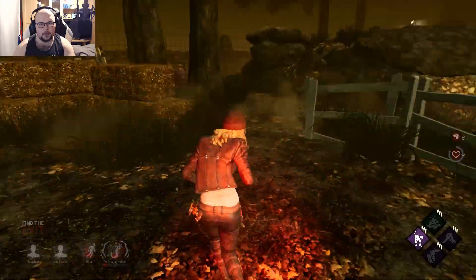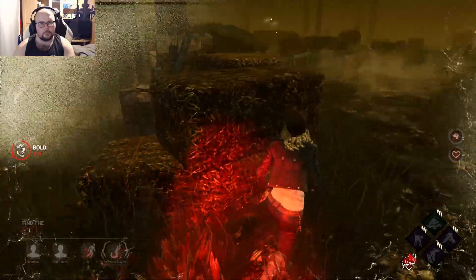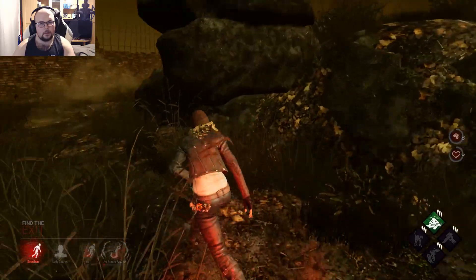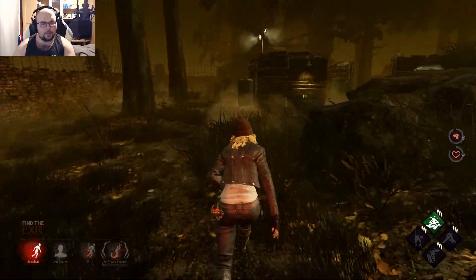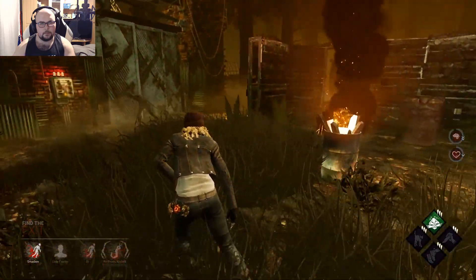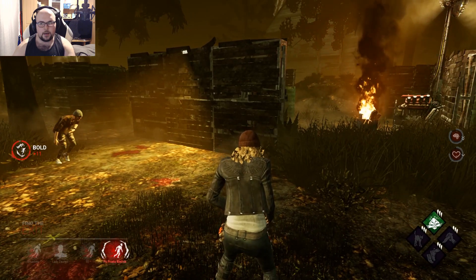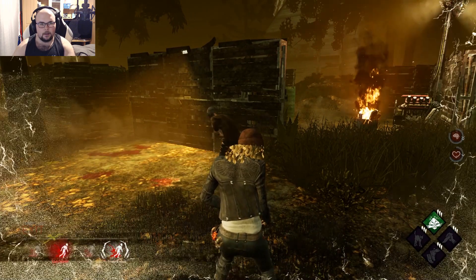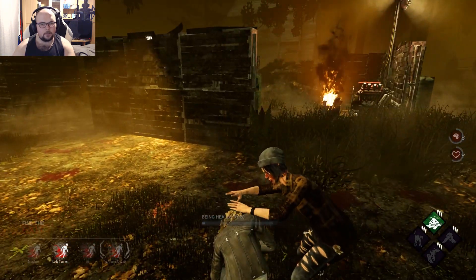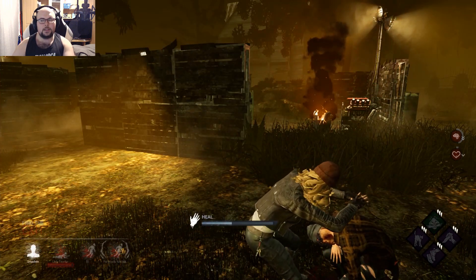Yeah, he's already following me. I don't think he has No Hat. Nope — yeah, I have to leave now. When I go into Tier 3 I can't open the exit gate, remember that. I don't know what this person is doing. Sometimes you just have to accept that the person dies.